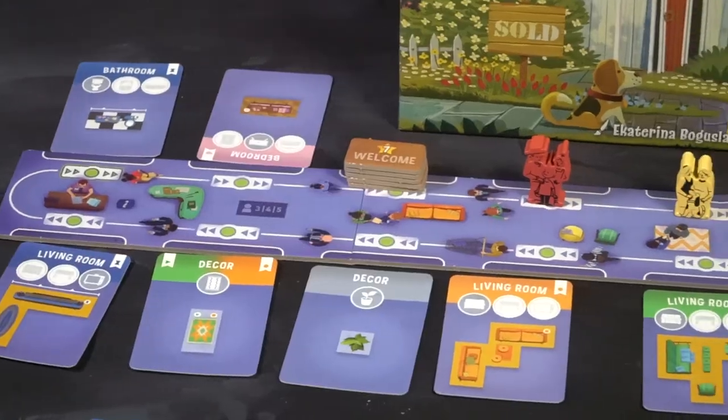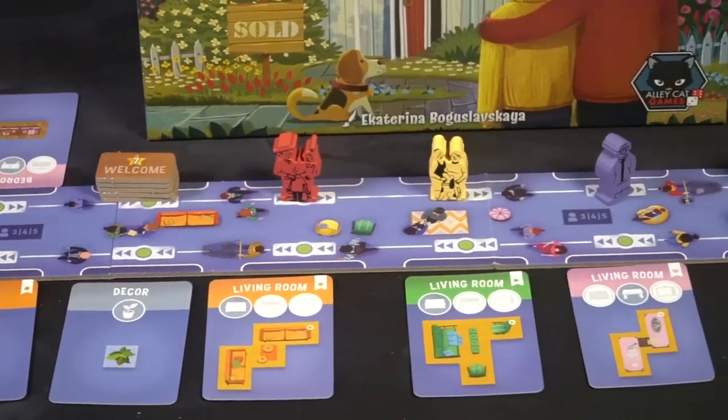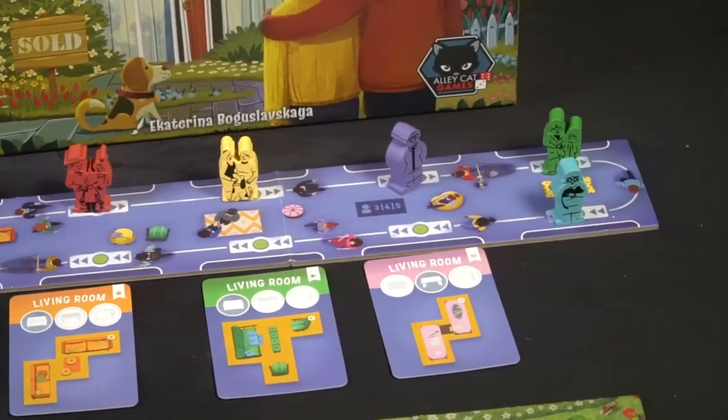In Happy Home, you are doing exactly that — creating a happy home. You'll be using the Rondelle system, which is basically a rotating escalator of sorts, moving your character that starts in the back up to a front space and gathering a card. These cards are basically pieces to furnish your happy home.